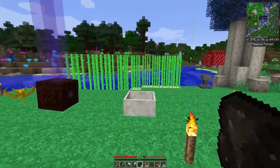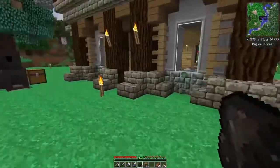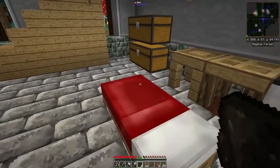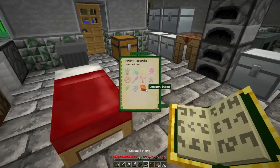What I would like to do today is get more mana. I started with Botania because I want to get mana steel — you get mana steel by dropping iron ingots into the mana pool. I want to get the mana steel armor.